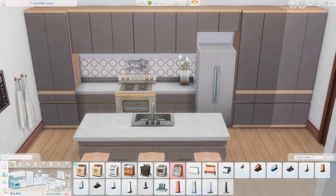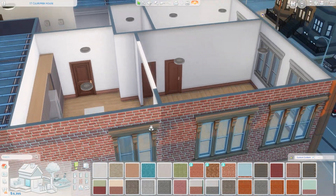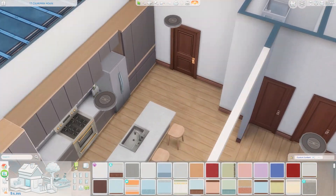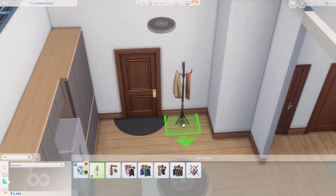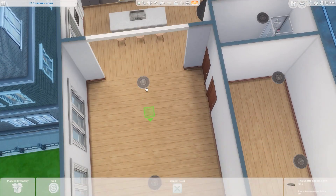Anyway, the kitchen is coming together here. I decided to use the swatch of the oven that has a gold bit to it — it just felt like it matched. And in a couple of different places I do have some accent exposed brick walls. I didn't think it worked there in the kitchen, but I think I ended up putting it back in the end because I was very indecisive and kept going back and forth.